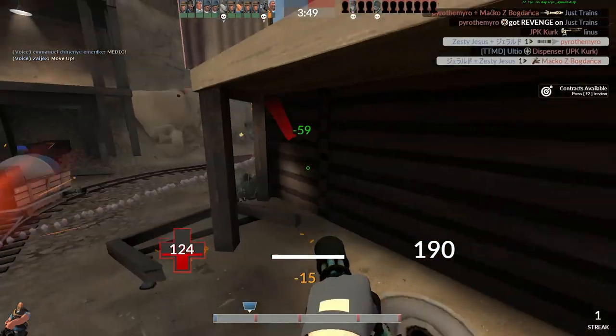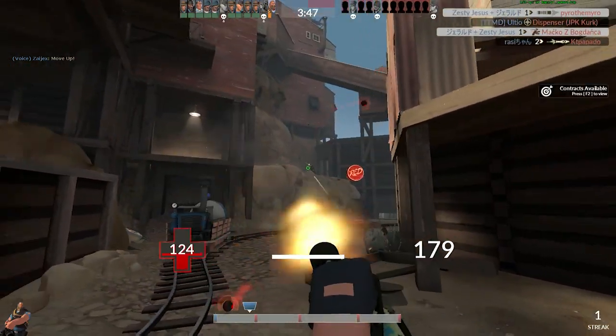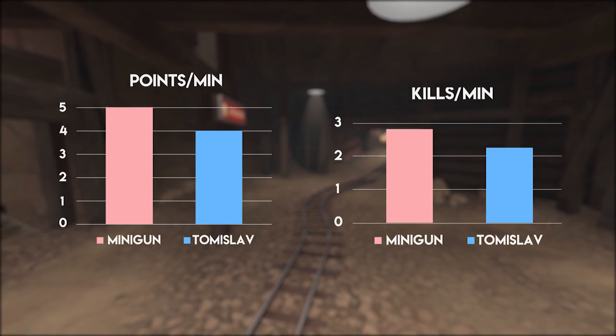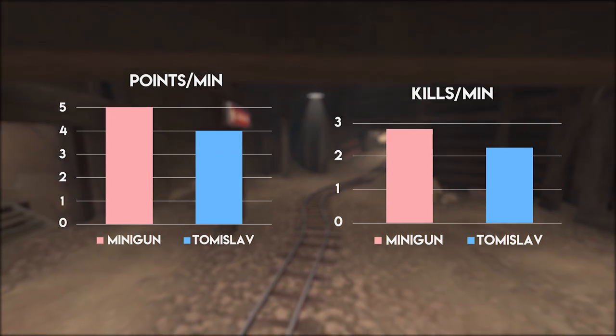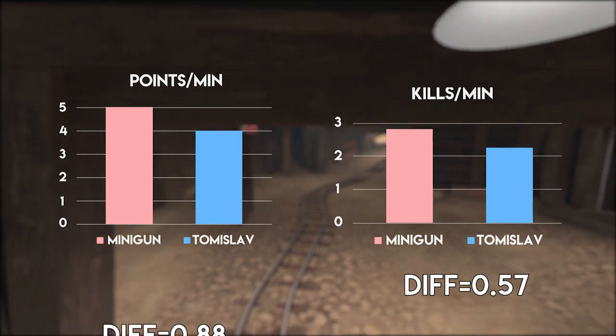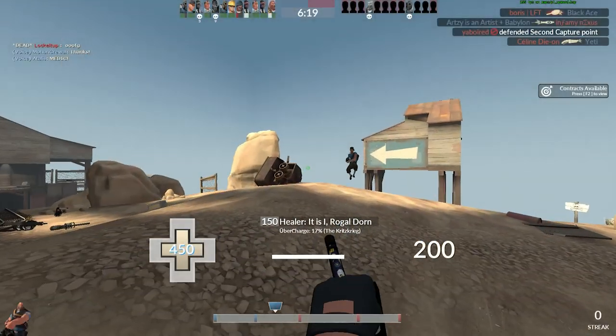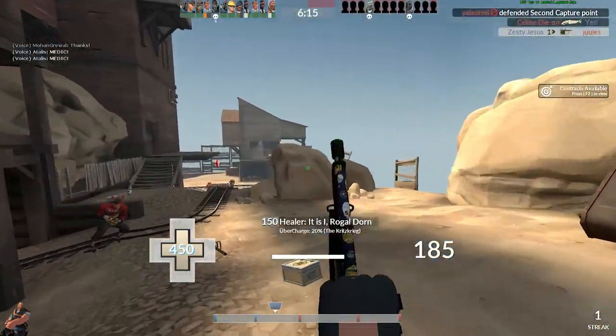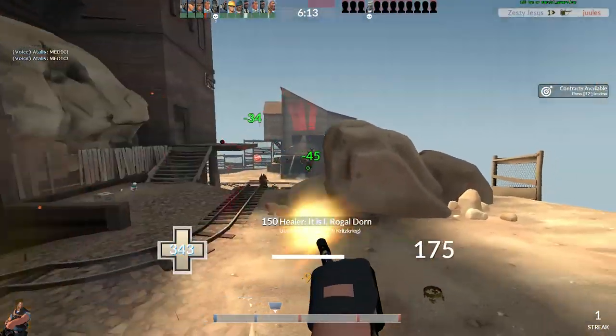As a follow-up to this, points and kills per minute do not vary that much, but the minigun does outperform the Tomislav by about half a kill per minute and one full point per minute. It's not that big of a difference, but it does add up over time during a full round. Based off of these results, the Tomislav does underperform — slightly.